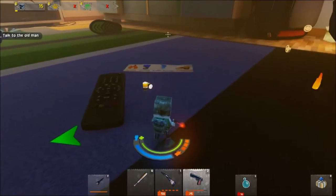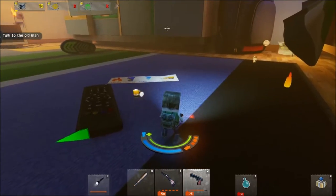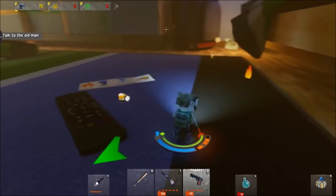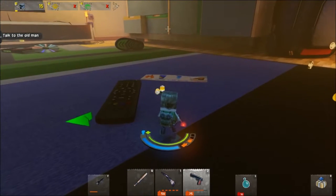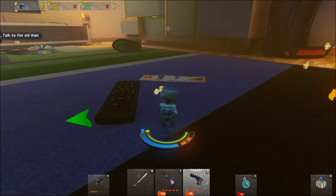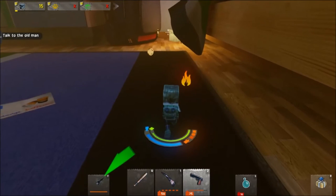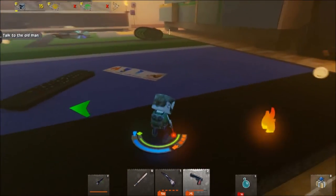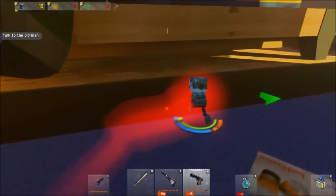A little while ago we grabbed some gold coins — these give us five coins apiece. Now we see some batteries. If we turn on the flashlight with F — this isn't going to be useful on this level; it's more useful for darker missions later on. You can see I used a lot of my battery power, shown on the bottom HUD and also right behind my character. If we grab that battery, it recharges — nice. This little fire pickup is a booster — collecting it allows you to travel around really fast and gives you actual speed.